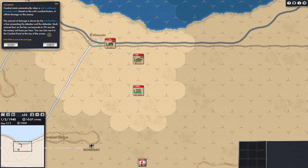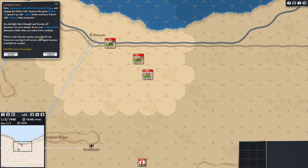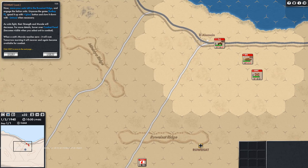Combat starts automatically when a unit is adjacent to an enemy unit. Based on the unit's combat factors, it inflicts damage on the enemy. The amount of damage is shown on the combat bar — a line connecting the attacker and defender. Each colored box on the bar represents 5% morale the enemy unit loses per hour. You can also see it in the combat panel at the top of the screen.